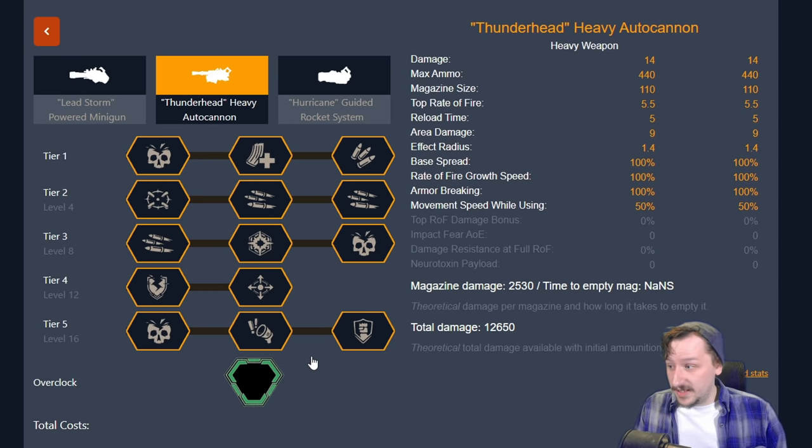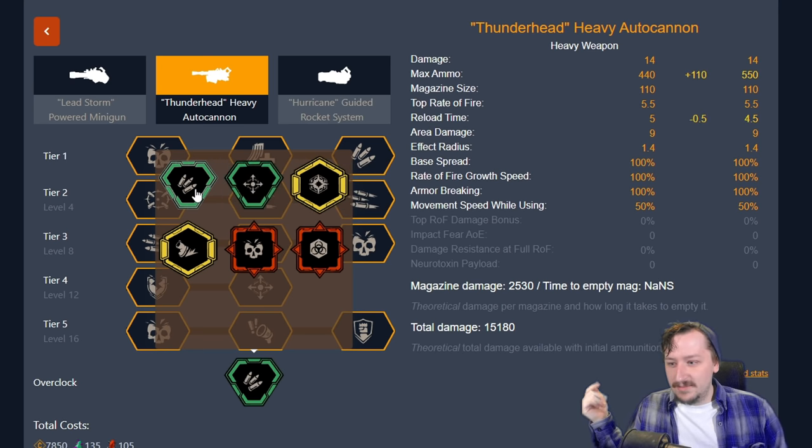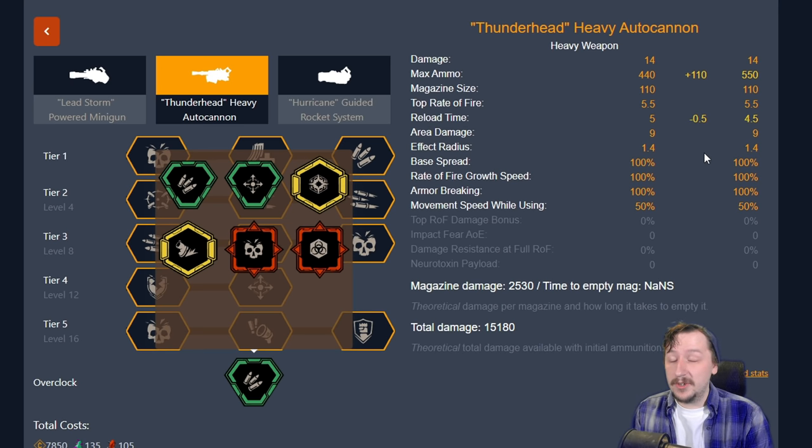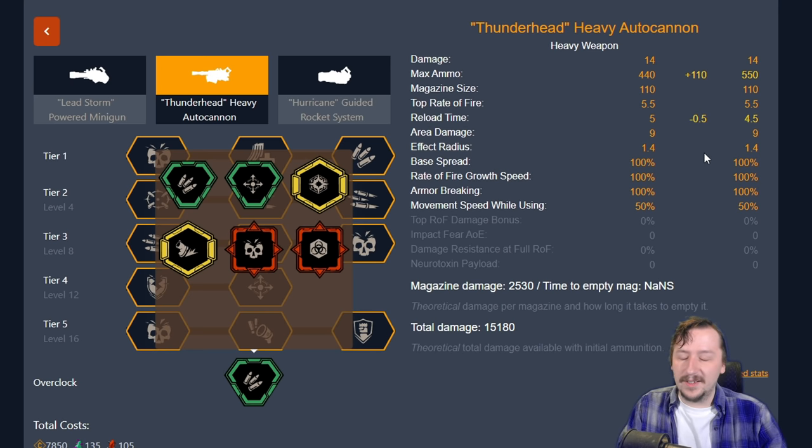Now let's talk about each of the overclocks for the autocannon, which has pretty much nothing but great overclocks. First up is composite drums — one of the more basic ones. This gives us 110 extra bullets and increases reload speed by half a second. Reload speed is useful if you manually reload, and it's fairly easy to reload cancel the autocannon — just wait for the ammo to go into the gun where you see the numbers change, pull out your pickaxe and put it away. But since I'm always running born ready, I fire until out of bullets, switch to my secondary, and let the gun reload automatically.